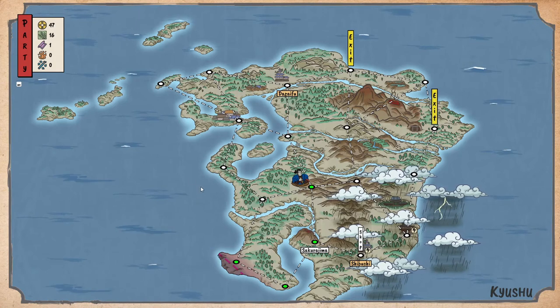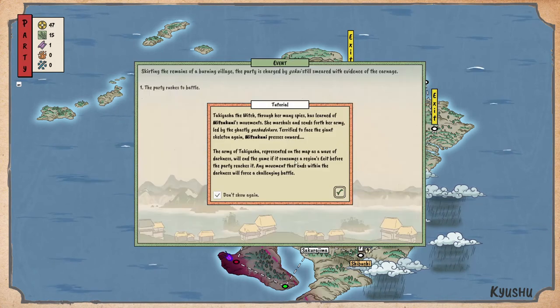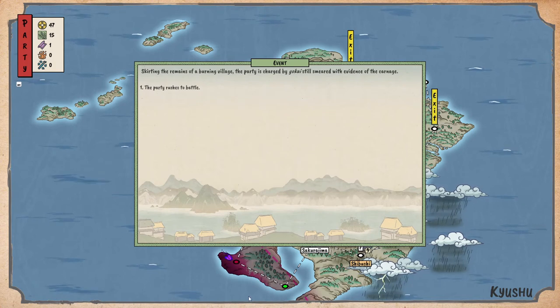We could go through here, back through the water, or go to the big city — Dazaifu. Let's go see this. Oh, a tutorial! Good to know — we cannot be touched by the purple. That's where FTL comes into play: you always need to advance and go forward and make decisions. Skirting the remains of a burning village, the party is charged by yokai still smeared with evidence of carnage.